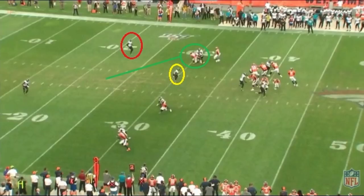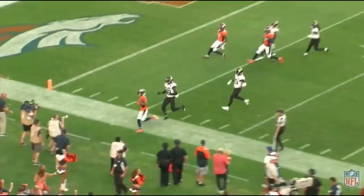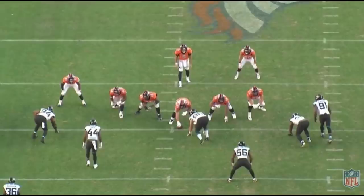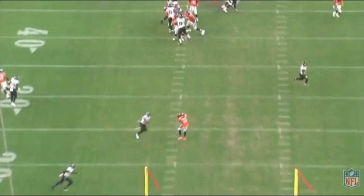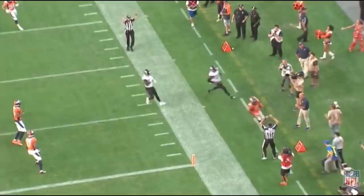Notice again he waits until he gets past the linebacker and then turns and opens for Flacco, and he makes a great catch. Flacco has him open, but it's a very poor throw by Flacco — Sanders has to turn his body around and come back for the football. He catches it, spins around, makes a safety miss, and gets all the way down inside the 10-yard line with a minute and change to go. That is clutch.